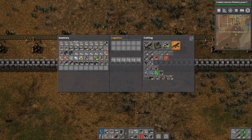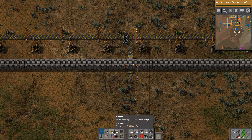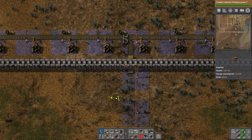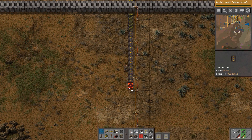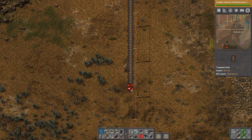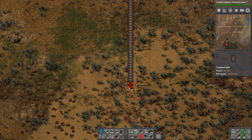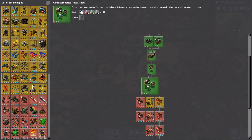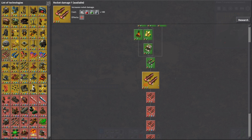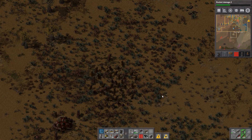We'll switch this out with splitters and underground belts. The turrets can go in front. I'm going to place turrets, put down inserters. Also, research - we should not forget about research. I've done almost all the non-essential non-interesting research but we can do rocket damage. All right, so we have everything set up.